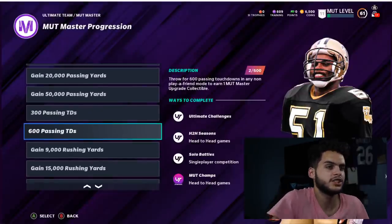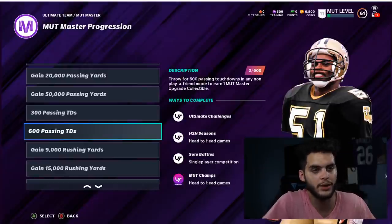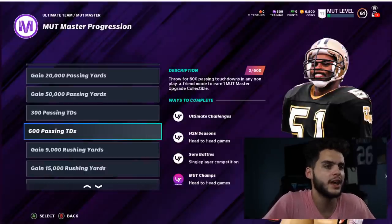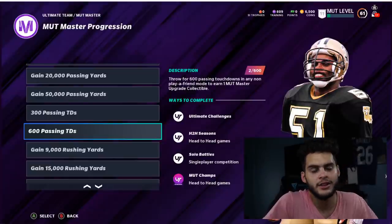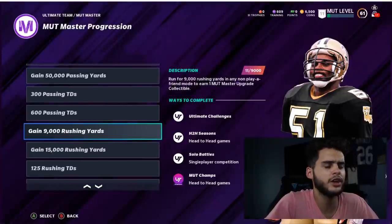For passing touchdowns, use the same solo sequence — same replay strategy. You can get roughly 10 touchdowns every 10 minutes, accounting for load times and celebrations. If you do this for about an hour a day for a week or two, you can easily knock it out. For rushing yards, find a solo where you score a rushing touchdown from far out and keep replaying it. Even if you don't score, the rushing yards should still count.